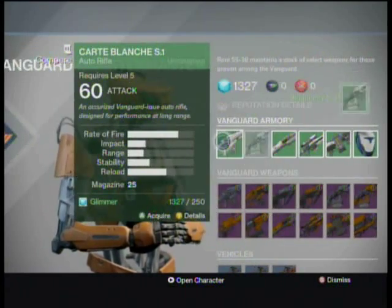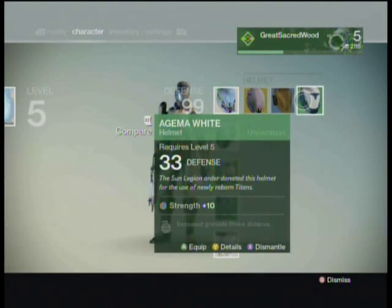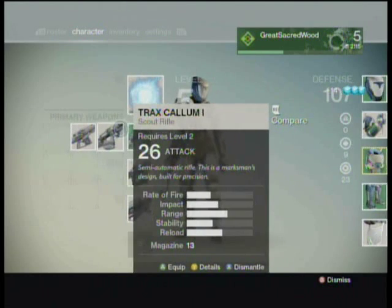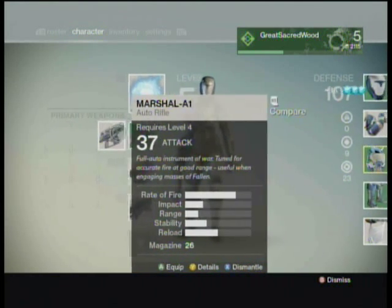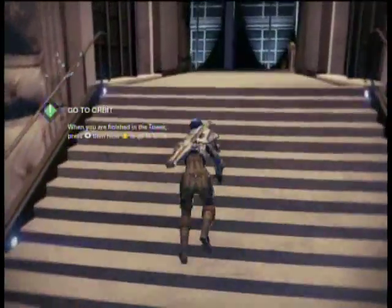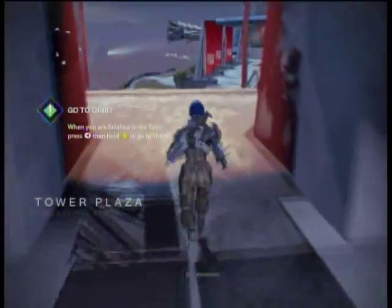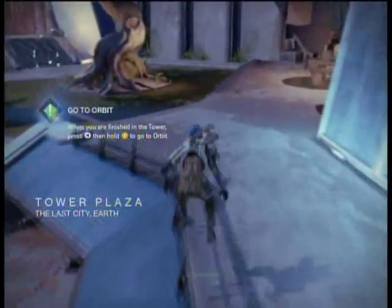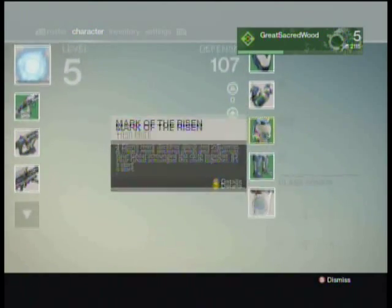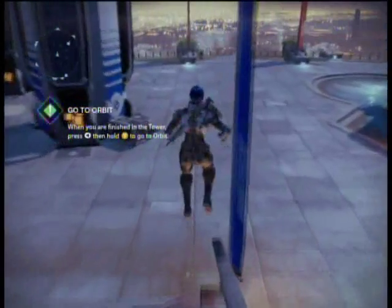I'm going to grab a scout rifle from the Quartermaster armory — the armory is always open to you. I'll also equip the helmet I grabbed from him. And again, if an item is not as good, doesn't have good perks, isn't as strong, and is overall worse — like if it's a common item that isn't better than your uncommon items — then you may as well get rid of it. Don't place sentimental value on your equipment; you're going to get rid of items more often than not.